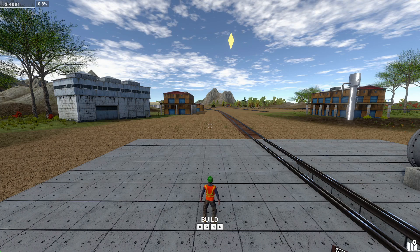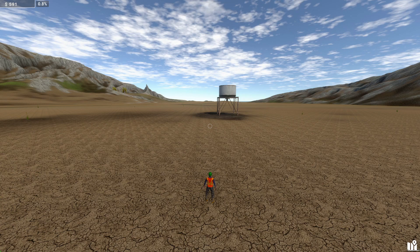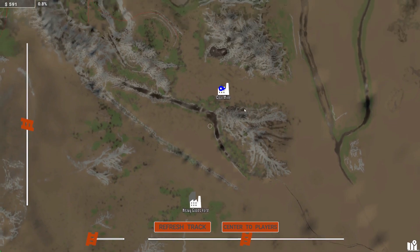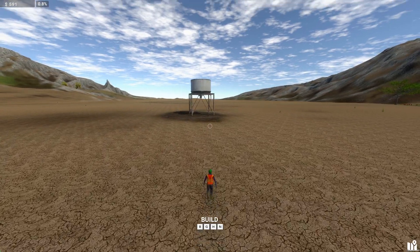I'm going to show you exactly what to look for when delivering coal. First thing to cover is where on earth do you get it and how do you get it? Well, if you look on the map - this is map one by the way - you can see we are at the coal mine, and what you'll find is this structure here.